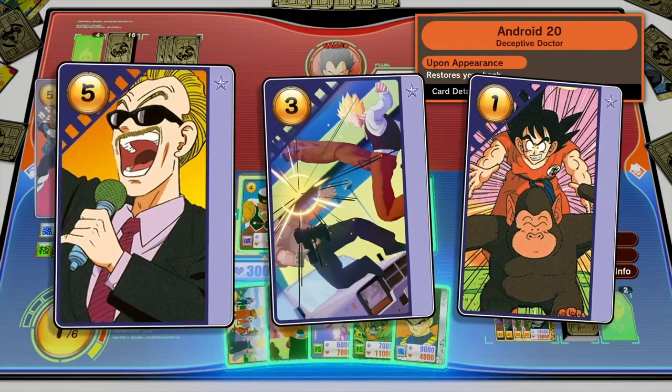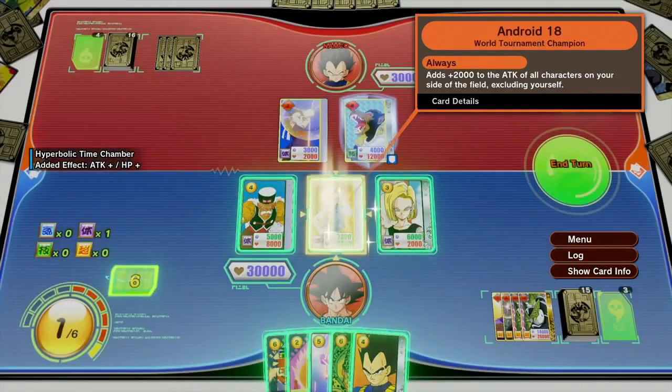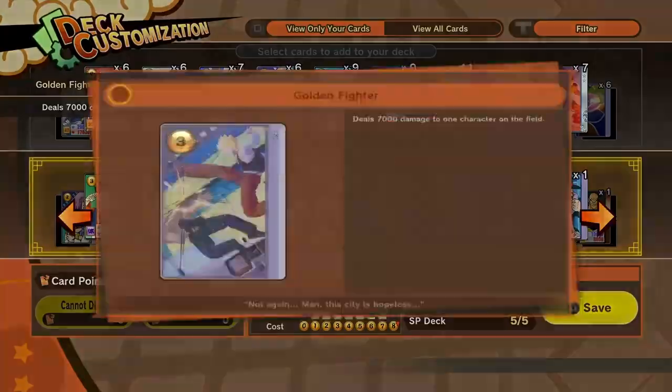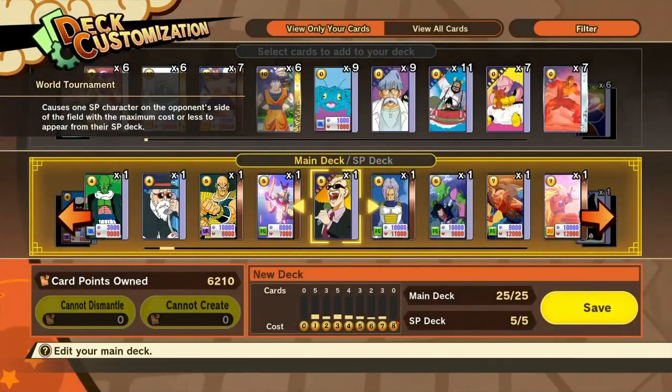Event cards can be used to activate all sorts of effects in the field. However, unlike character cards, they don't remain on the field and are discarded once you use them to activate their effects. So build your own strategy by combining character cards and event cards.